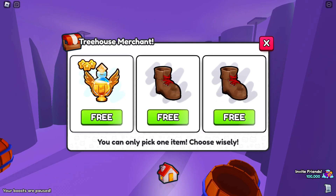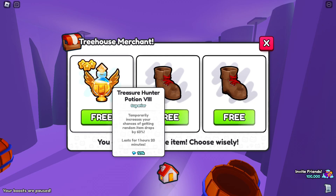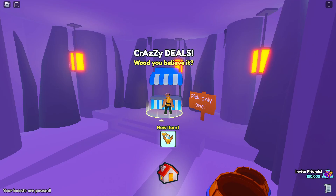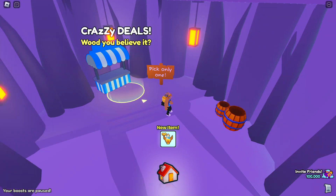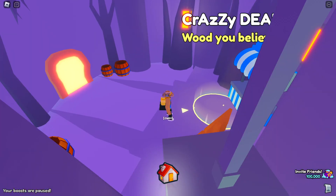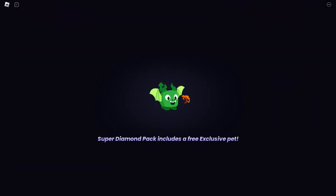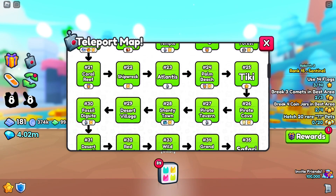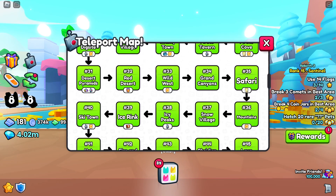Would you believe it — pick one! How is that even a question? I can only pick one of these items. There's an old boot, an old boot, or a Treasure Hunter VII. I'm going to go with the Treasure Hunter VII — of course! How is that a question? Next one is in Wild West, so let's go.